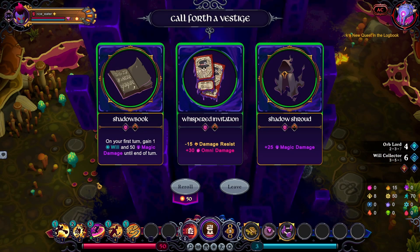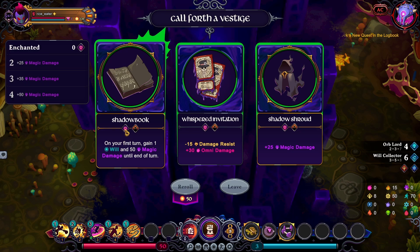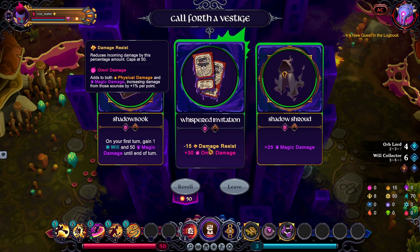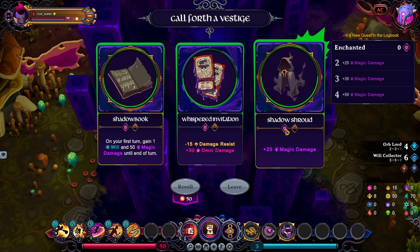I love items like this right here — I'm taking that for sure. Tricky part. These are all terrible — enchanted shadow, enchanted shadow. 30 omni damage is great; minus damage not so much. This first item is only on the first turn, so I guess this is my best option right here.